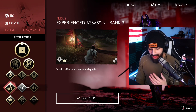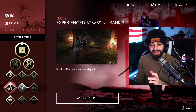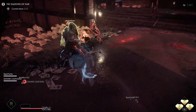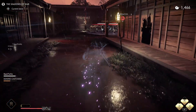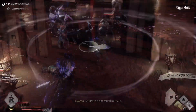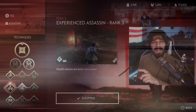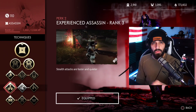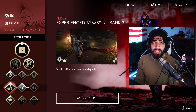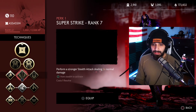Assassin unleashed is just very weak compared to these other options. I'd rather have super strike over assassin unleashed, but since I already have cooldown reduction on all my gear, I don't need extra cooldown from a technique slot. Into perk number two: experienced assassin. This is an absolute no-brainer — you don't want to use anything else in this slot. It's something you absolutely need, especially in nightmare survival.